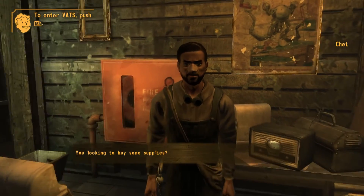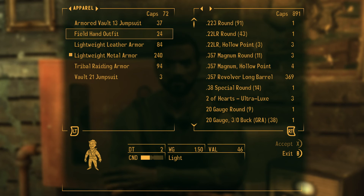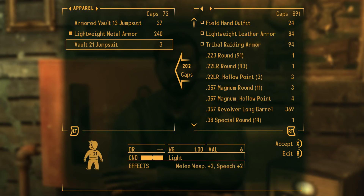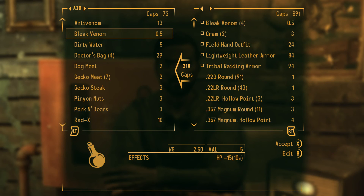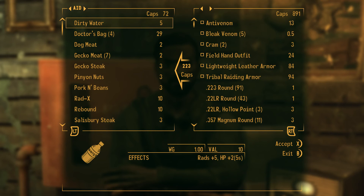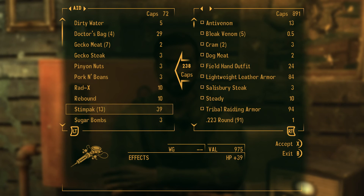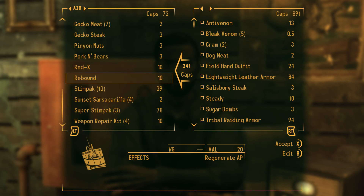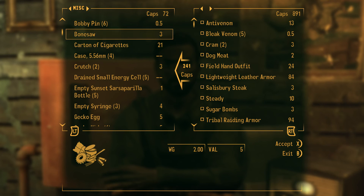Alright, I'm selling the stuff I wouldn't use — like the crispy squirrel bits, the cram, gourd seeds. I'll most likely just be using purified water, dirty water, and blood packs — blood packs aren't great but I'll keep them anyway. Any gecko meat I have I'll sell as well. I don't use beer or scotch, even though they sometimes increase strength and carry weight. Sunset sarsaparilla bottles increase HP by 2 for 25 seconds, so I always like to have some of those on me.